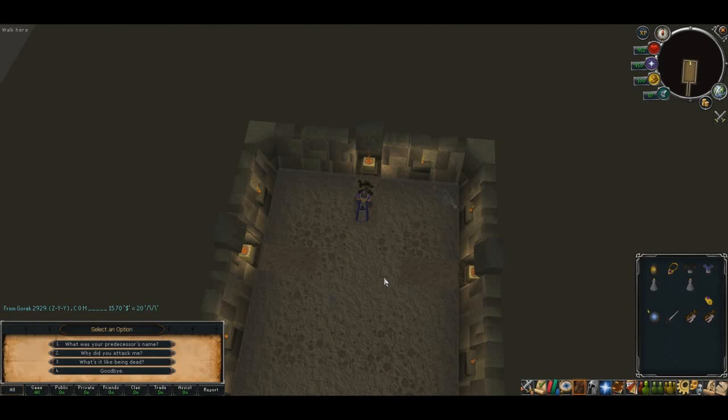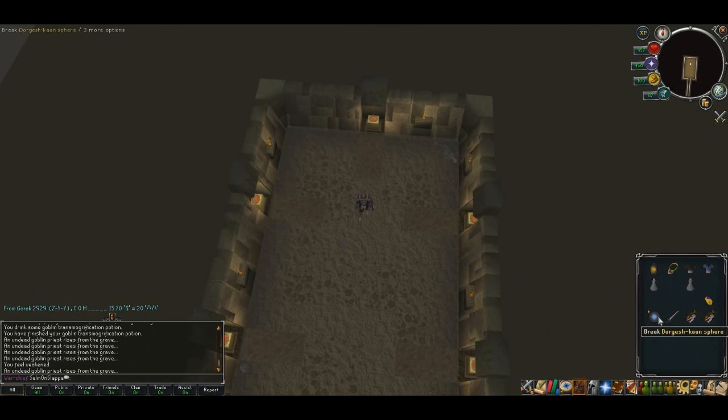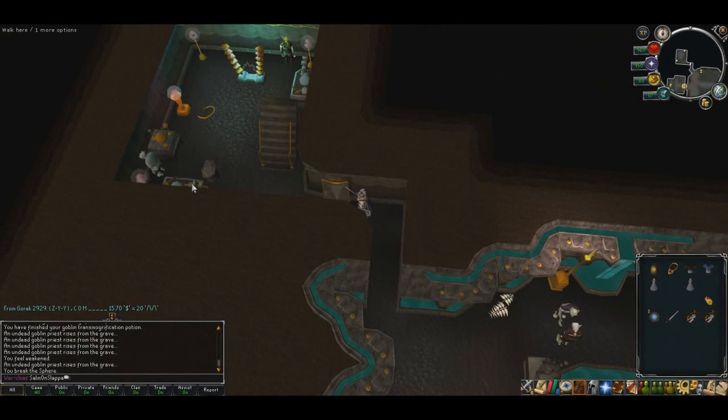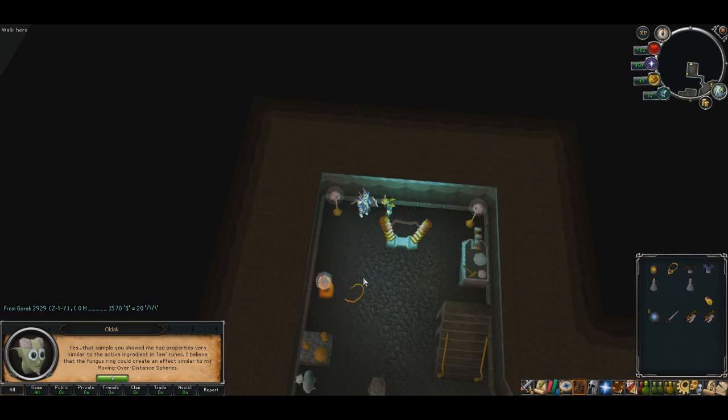As soon as you kill Strongbones, ask about Yu'biusk, his predecessors, why he attacked you, and what it's like being dead. After that, we need to head back down to Dorgesh-Kaan. Use either a Lumbridge teleport or a Dorgesh-Kaan sphere. Talk to Zanik, who's in the northwest corner again in Oldak's room, and you'll tell him everything that happened.